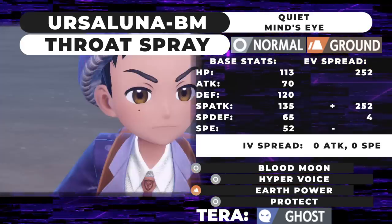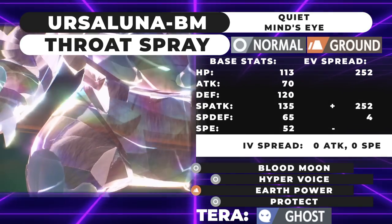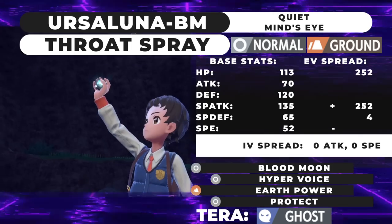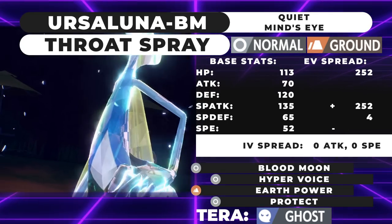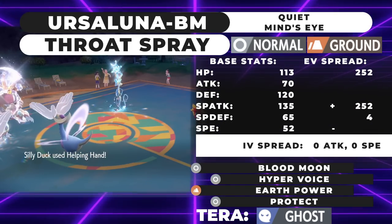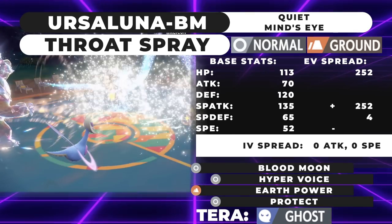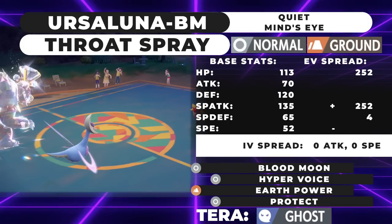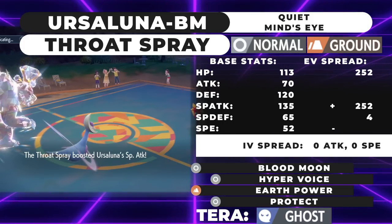The other day on stream I hit a plus one Special Defense Tera Steel Camerupt with Blood Moon at plus one with Tera Normal and it chunked. This thing pairs really well with Creselia — it's very difficult to switch into, especially since the only things switching in on your Normal moves are Rock and Steel types. Ghost types, while normally immune, are now taking neutral damage. Ursaluna also has access to STAB Earth Power to hit those Steel types that would otherwise wall you, and you're basically Heatran's worst nightmare — though Heatran's Special Attack threatens your weaker Special Defense side.